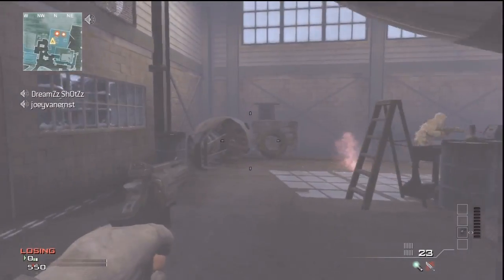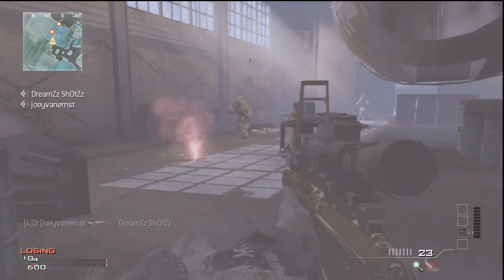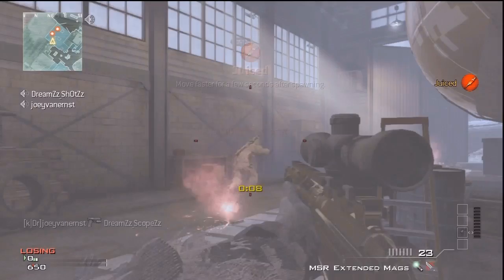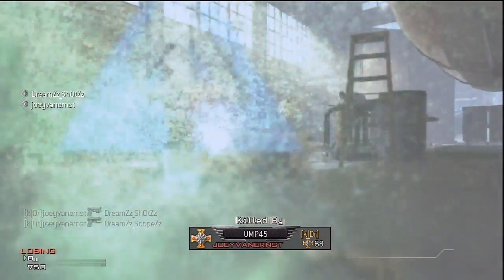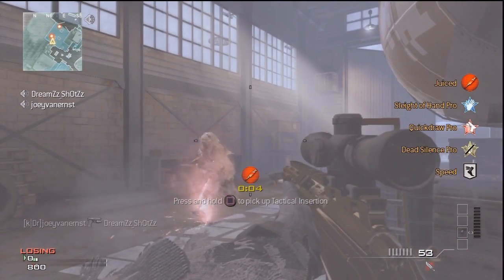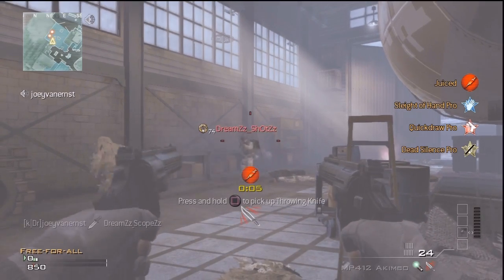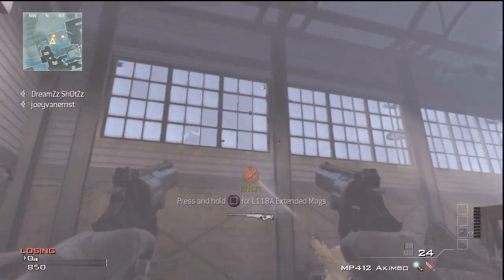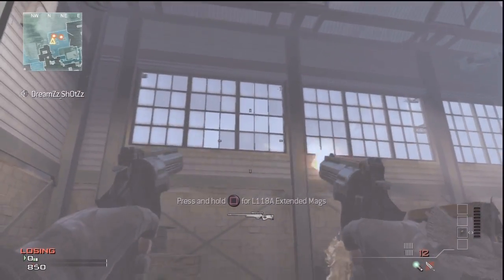First, get a friend that's in the server with the recon drone killstreak on — make sure he has the recon drone killstreak. Then get to the hangar building in Outpost. When he has the killstreak, he needs to sit right in that spot next to the wall. But first shoot these windows open, otherwise this trick doesn't work, so make sure you do that.